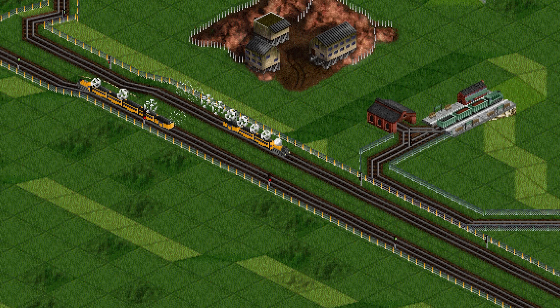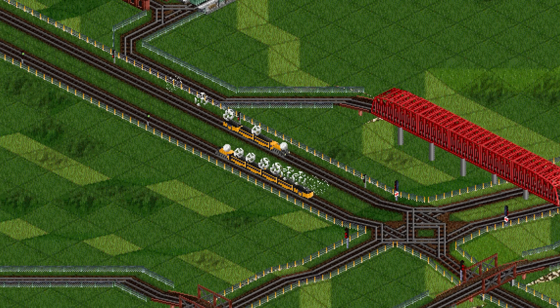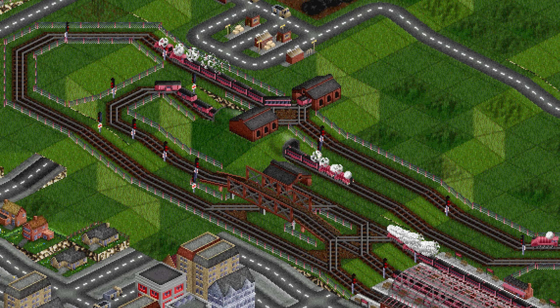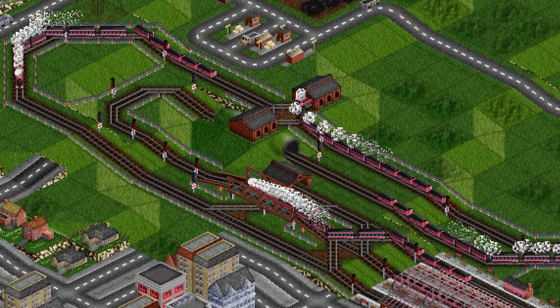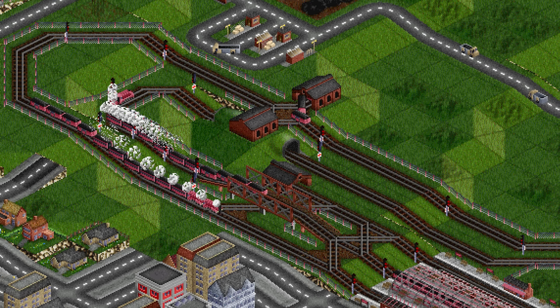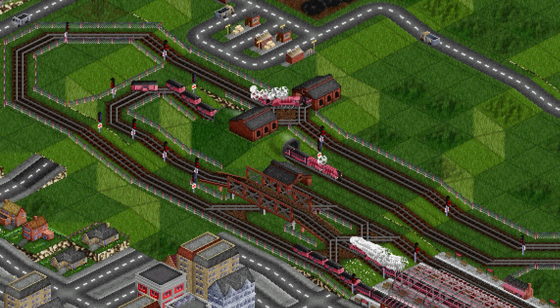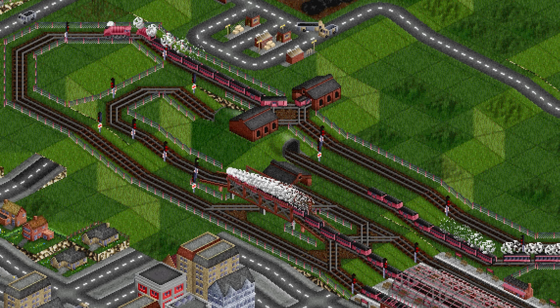A quick honorable mention for some of the weird and wacky designs the AI produces. For example, here's a station where the angle wasn't quite right to get in, so there are several ups and downs and round a harsh corner before the trains can get where they need to go. Again, not necessarily efficient, but it does work.